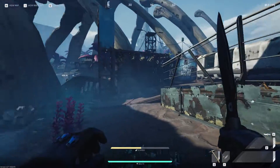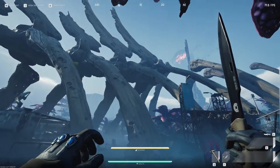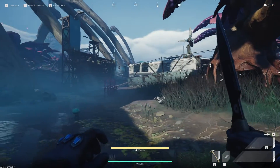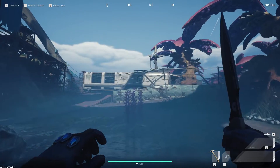Hello YouTube, welcome back to another dead drop location. This time this is the location over here at the swamps. This is at the middle of the ribcage on the right side of the map. There's someone shooting over there, we're just going to ignore them and let them be.